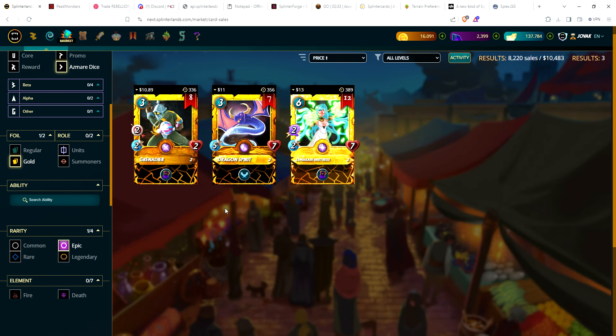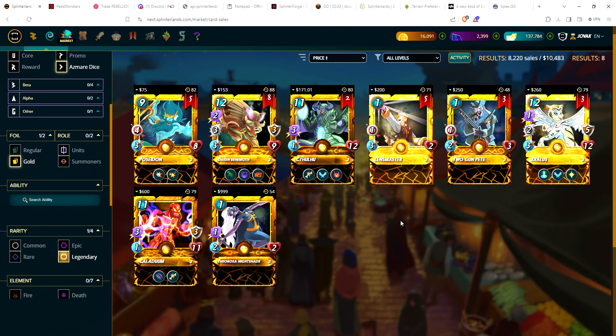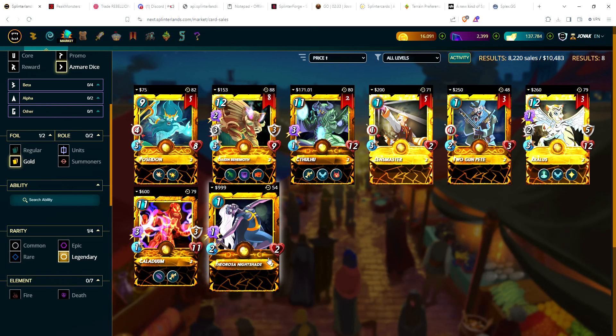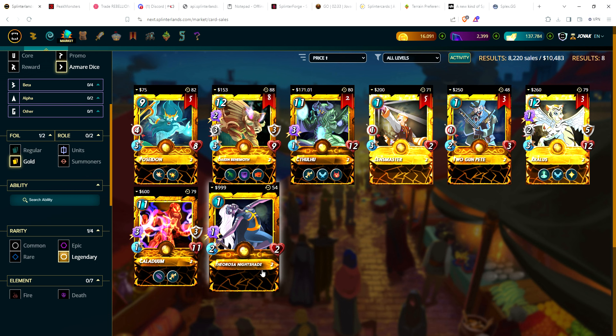Dice gold foil epics are around $11–$13. Gold foil legendary cards have very low numbers — single copies of some. All are under $10 ranging from Poseidon at $7.50 up to Nightshade at $9.99, only a single copy available.